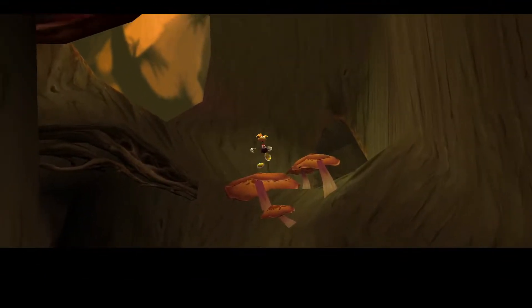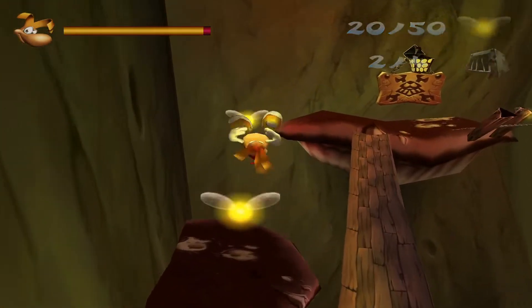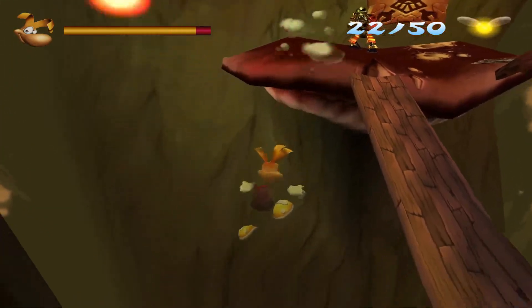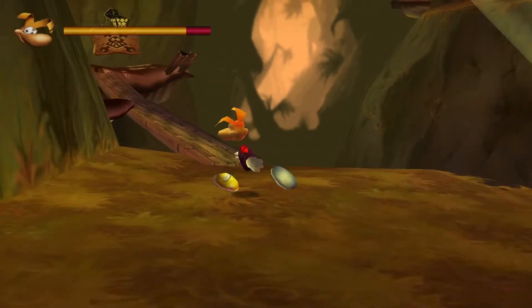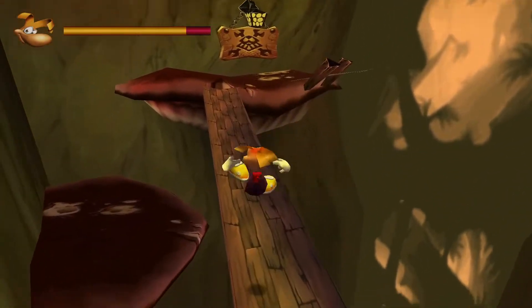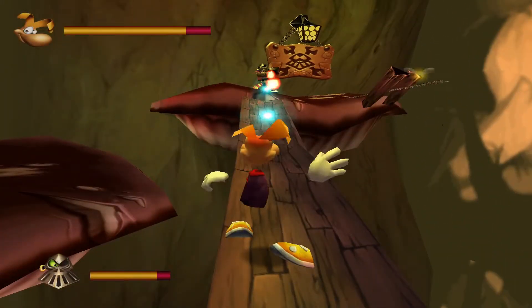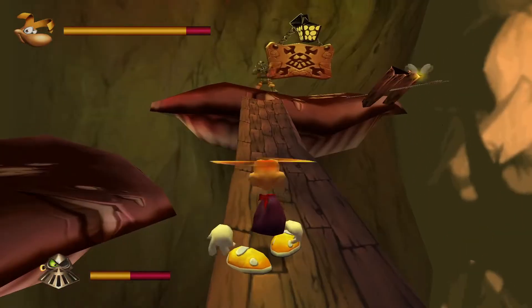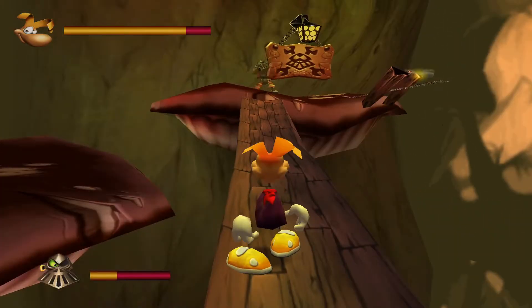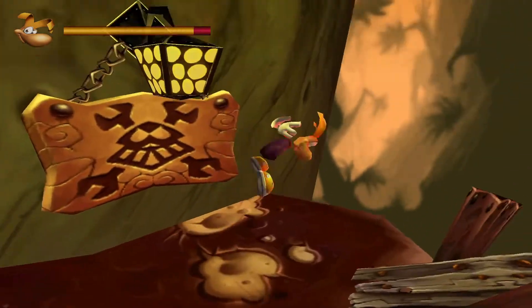Time for section two. And here is where we're gonna save our friend Globox. I gave you this one. This is what I'm supposed to be doing — just wait until the guy shoots twice and jump over his projectile.